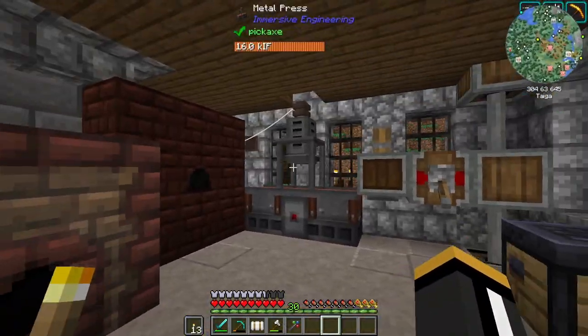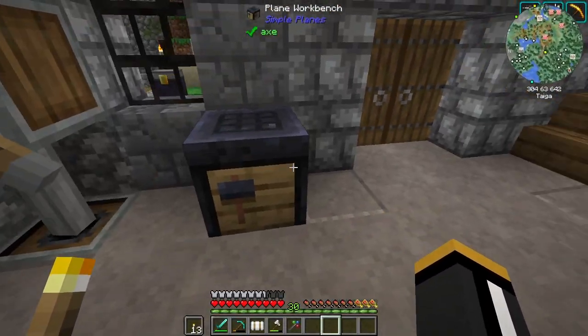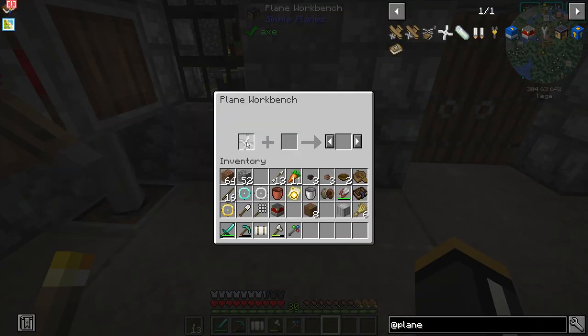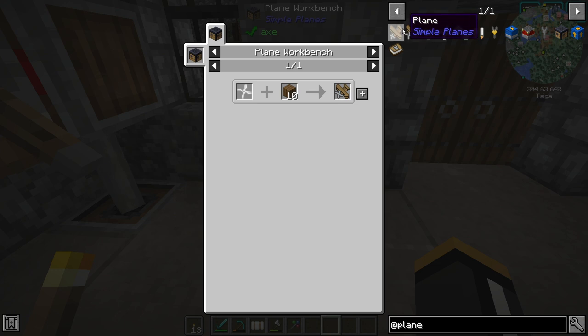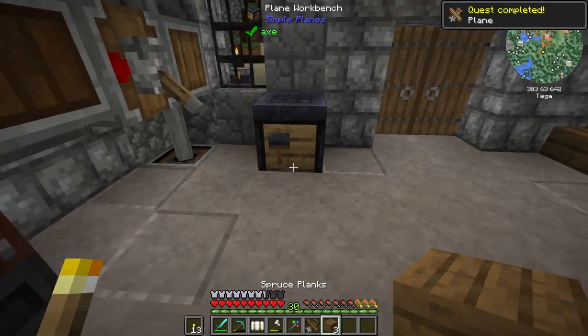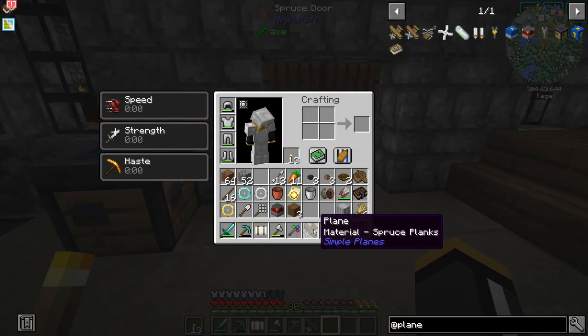We are ready to make our first airplane. We have the plane workbench — which in this pack was kind of difficult to make, but normally it's pretty easy — and all we need are a propeller and five wood planks. Right now we're just going to make a regular plane. This is the spruce plane. It took all eight of my planks and gave me three back. So we got ourselves a plane — hooray, a spruce plane! This is the smaller plane.